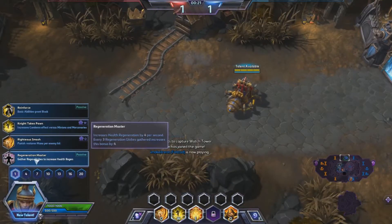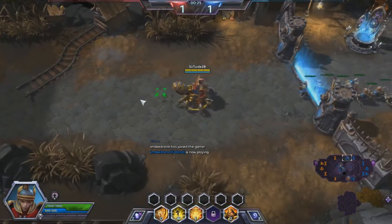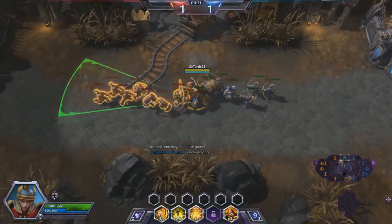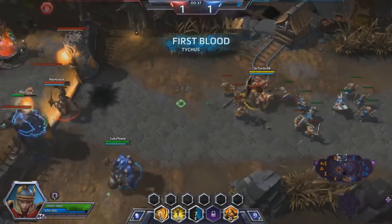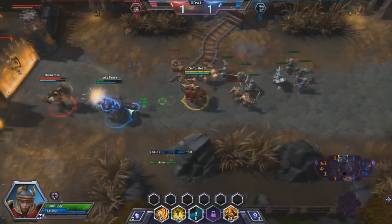I'm going to get Regeneration Master — this is really going to help in the late game. It looks like our Falstad is having some connection issues. I'm going to start by blocking these guys. We can get an early kill, but our Illidan and our Tychus are going to fall as well.